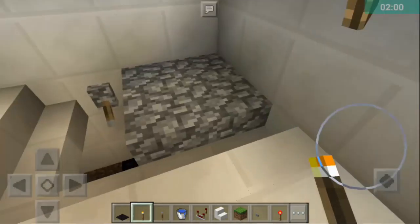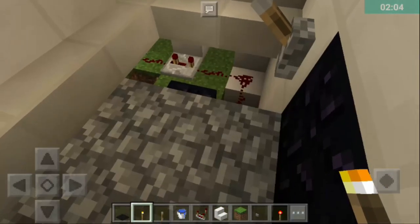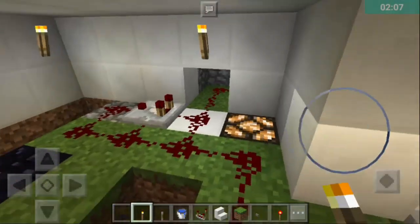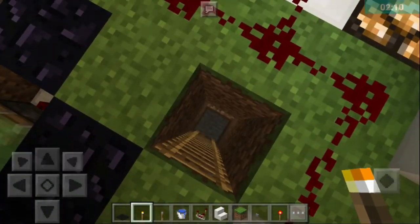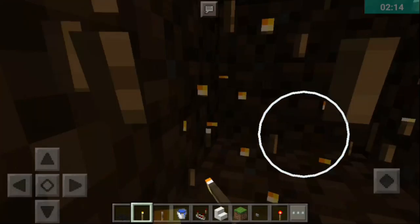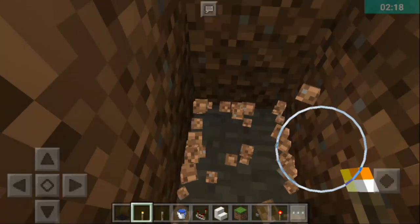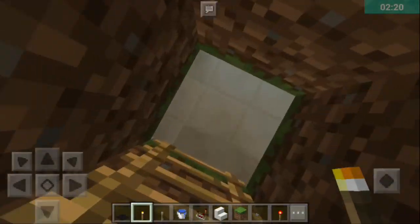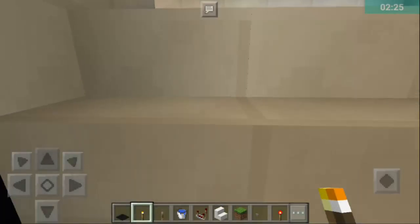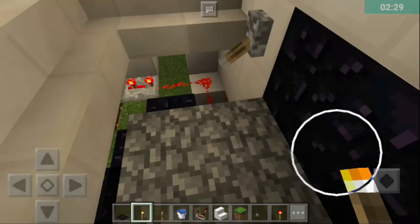I've got my luxurious house here. I've got mines and stuff like that here, and this is my lift to the mines. Let's press this lever and get down to this part where there is loads of redstone, and here down are the mines. I still didn't start mining so they are unfinished.